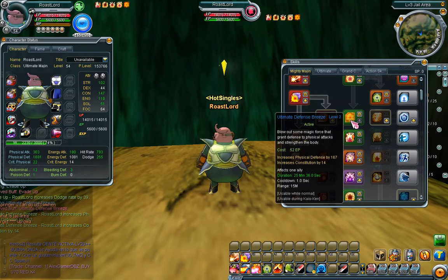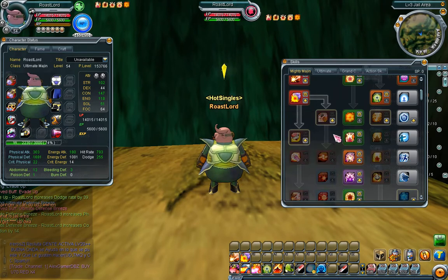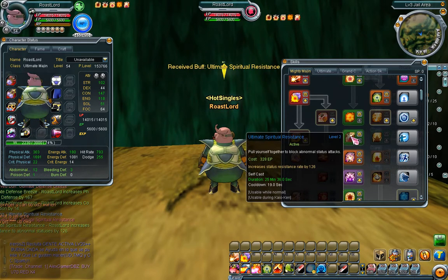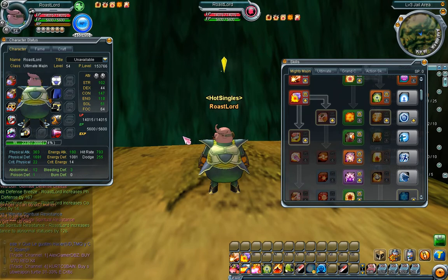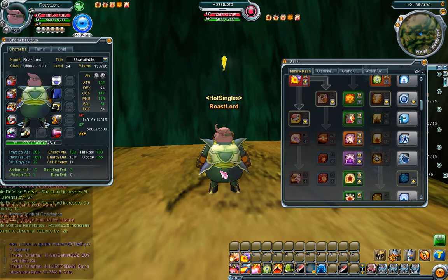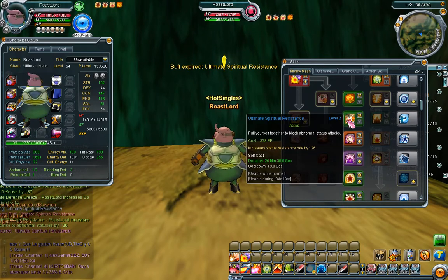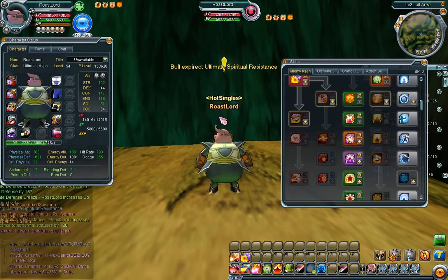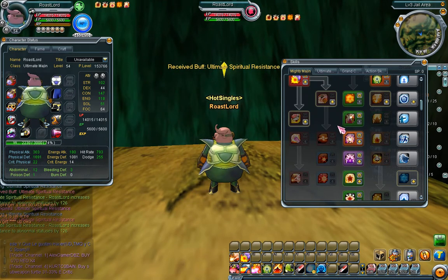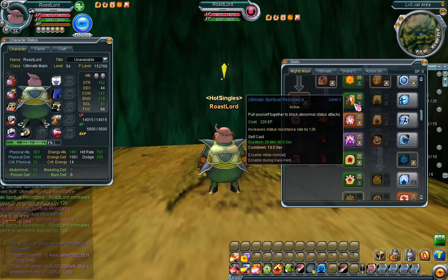Physical defense is especially important in these high level areas because most monsters deal physical damage, and even most of their empowered skills are physical damage. Spiritual resistance is going to help you with paralysis — I'm not entirely sure since I think it was bugged, but it seems to be resistance to paralysis, confusion, and stuff like that.